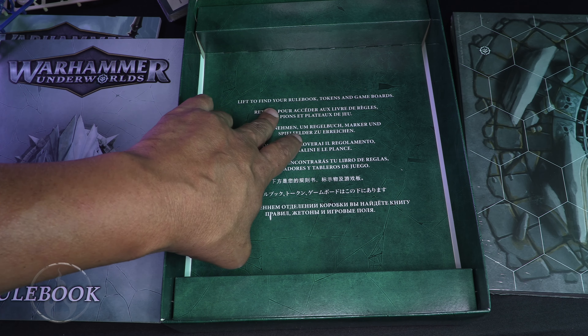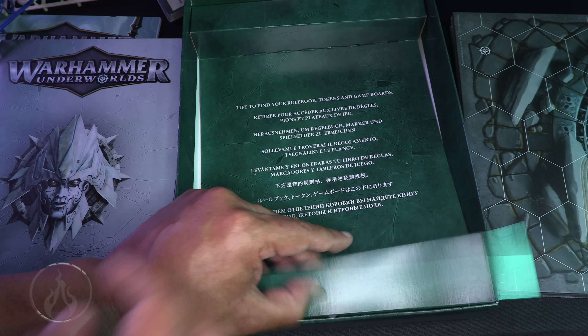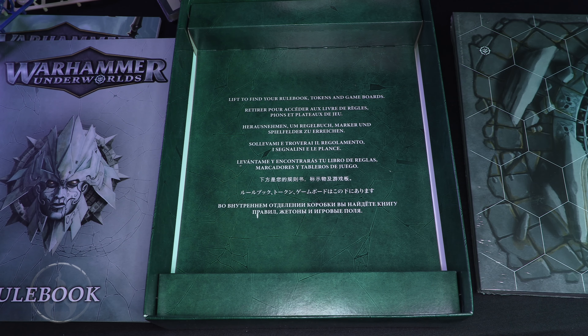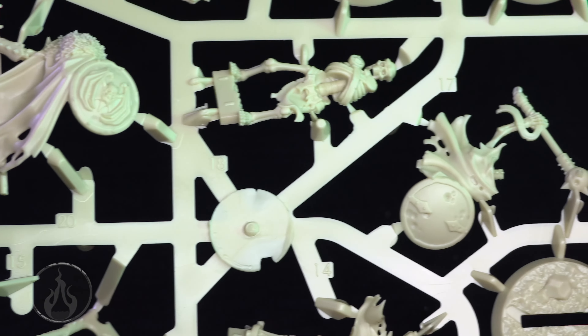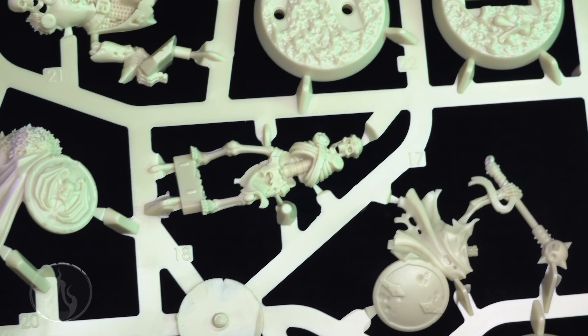Lift to find your rulebook, tokens, and game boards inside. I already have the tokens out — there's nothing left in there. I think somebody in the shipping department is having fun with me. Alright, let's take a closer look at those frames.